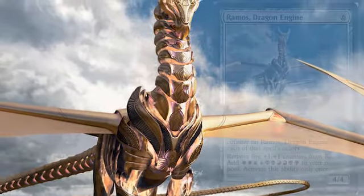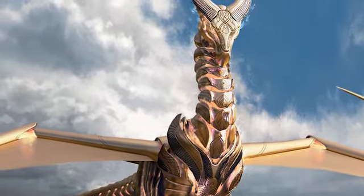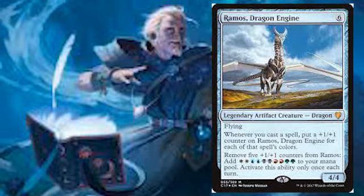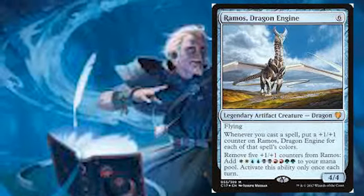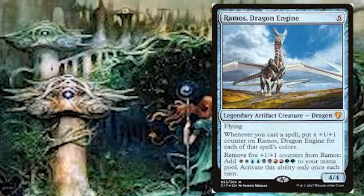Today we'll be doing a deck tech on Ramos Dragon Engine. This deck wants to try and do a little bit of everything by using cards that play into multiple different strategies. From straight up looking at the card, Ramos looks like a card that can play into a counters build - it can grow quite big - or even just a multi-color Legends build. It can generate a ton of mana if you play the deck effectively. Free Progenitus - that's a great card in this deck, being able to cast Progenitus, and then it gets all the counters back on Ramos.